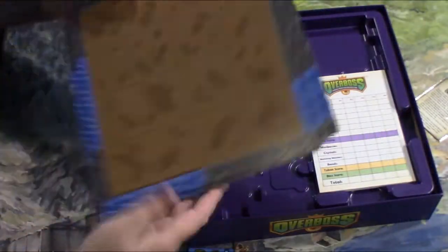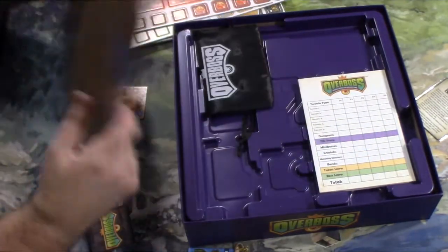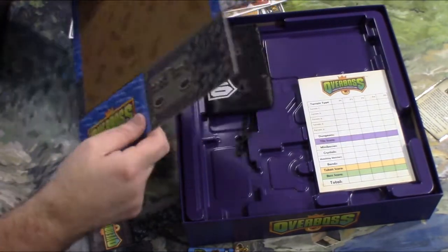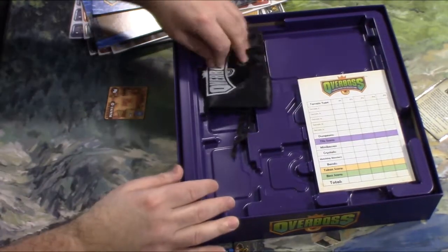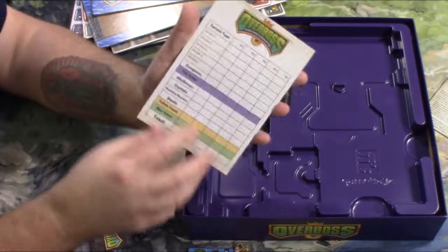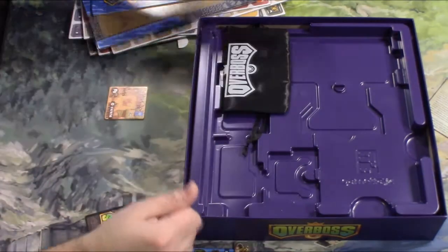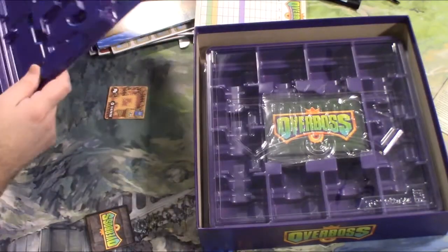It's double sided — one side you can play with a theme, the other side you don't have to. You'd actually put your boss monster card here, and something happens with the graveyard. I think there are two different versions of playing this game. There is a tally pad to tally up all your points, in a book form instead of from the top. And there's the tile bag.